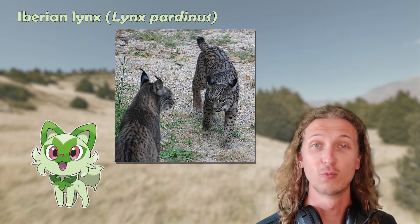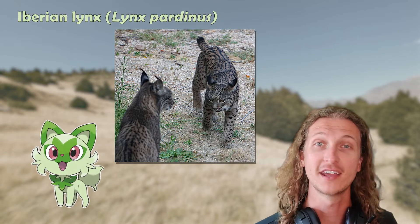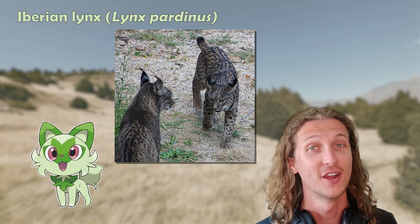Since starter Pokémon are rarely found in the wild, it would make sense that Sprigatito is representing another Pokémon that is endangered, or not very often found in the wild.